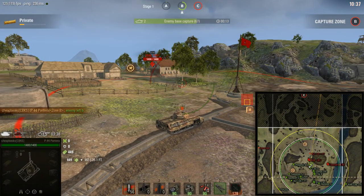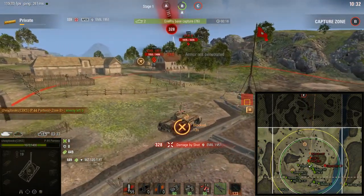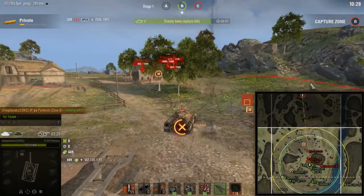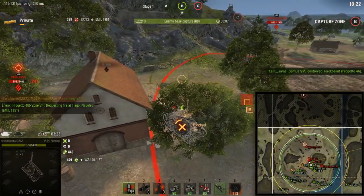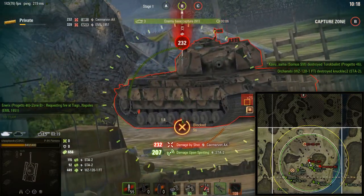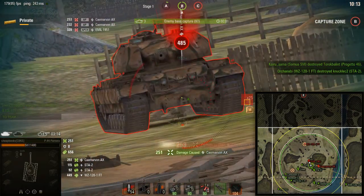So first of all, we're going to cap B. Then you go and cap E, which is right over here, and the enemy won't be there to defend. Once you do that, the game's over. You don't need to cap all the caps — you just need one. You can do a minimum of two caps and win the game.